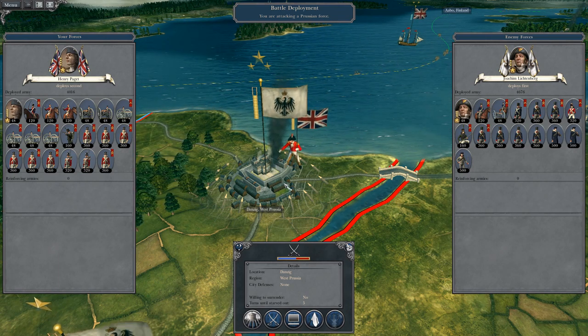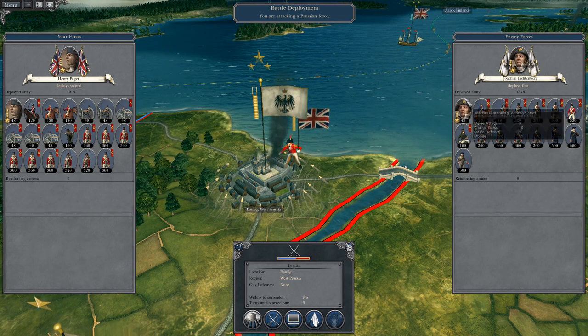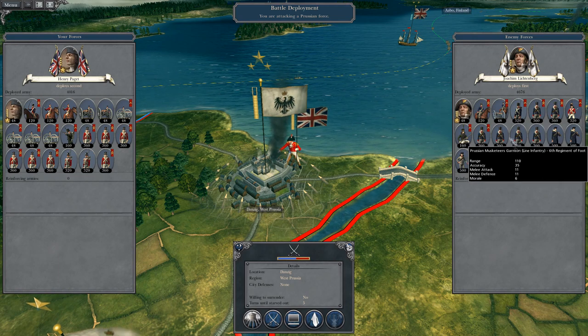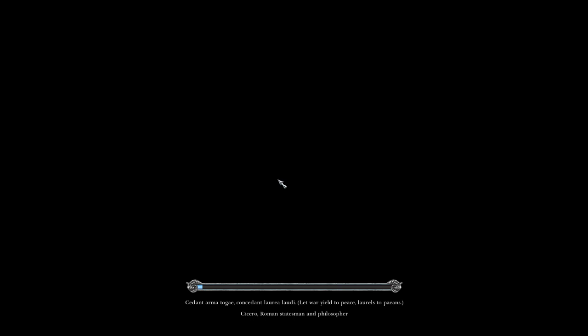So picking up where we left off, Henry Padgett had landed on the coast of Danzig and we are moving on with our attack into Prussia. It looks like this should be a fairly simple battle, just lots of musketeers to chew up and only one six-pounder artillery piece. So let's attack.